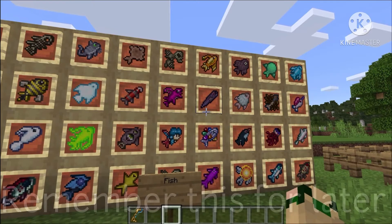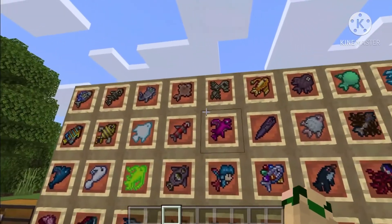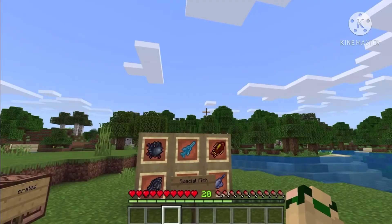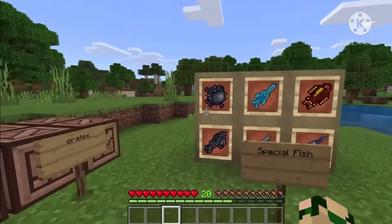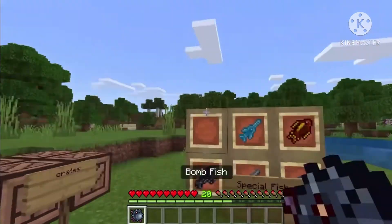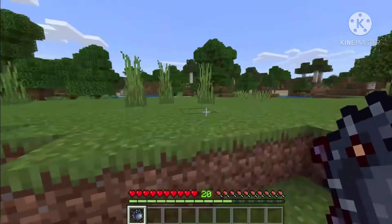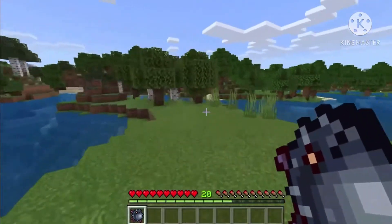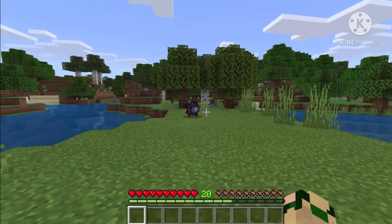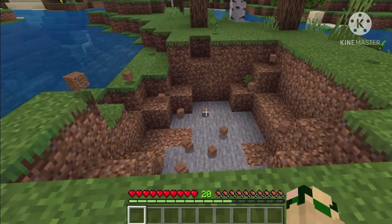Now we'll talk more about this later, but let's go look at the fish that we can use. So the first fish we have here is called the bomb fish, and just like its name it's a bomb. I'm going to show you the explosion - I'm going to try not to die. See, it's a pretty good explosion.